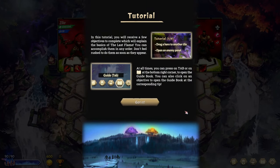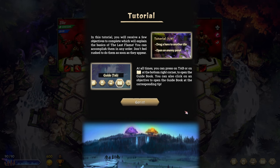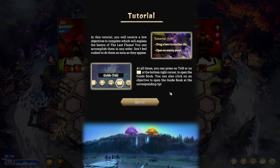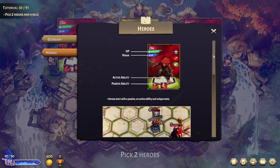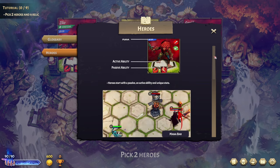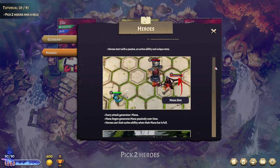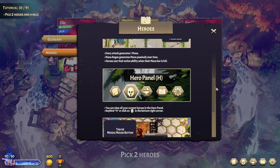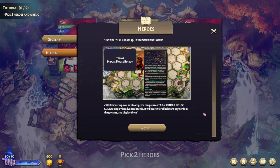In this tutorial, you receive a few objectives to complete which will explain the basics of The Last Flame. You can accomplish them in any order and don't feel rushed. At all times you can press Tab or click the book at the bottom right to open the guidebook. You can also click on an objective to open the guidebook at the corresponding tip. Heroes start with a passive, an active, and unique stats — including HP and mana. Every attack generates one mana, and heroes cast their active ability when their mana bar is full.